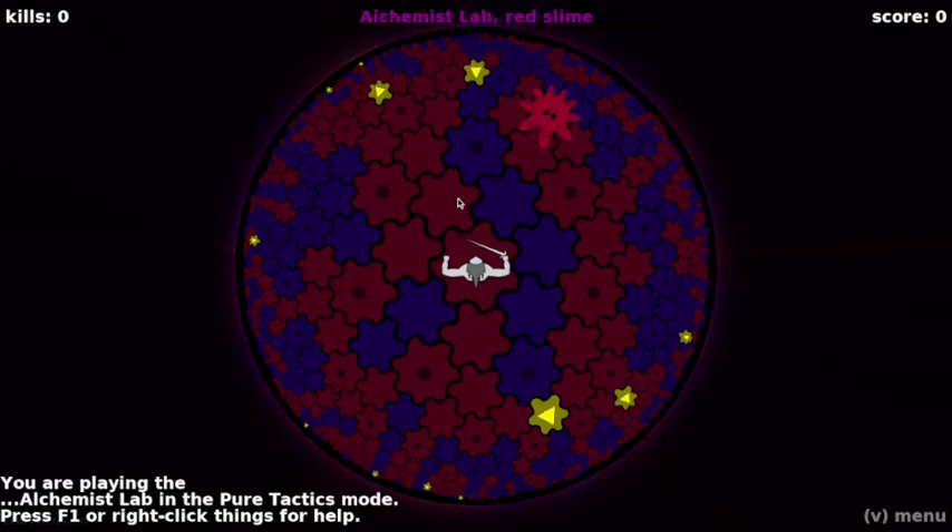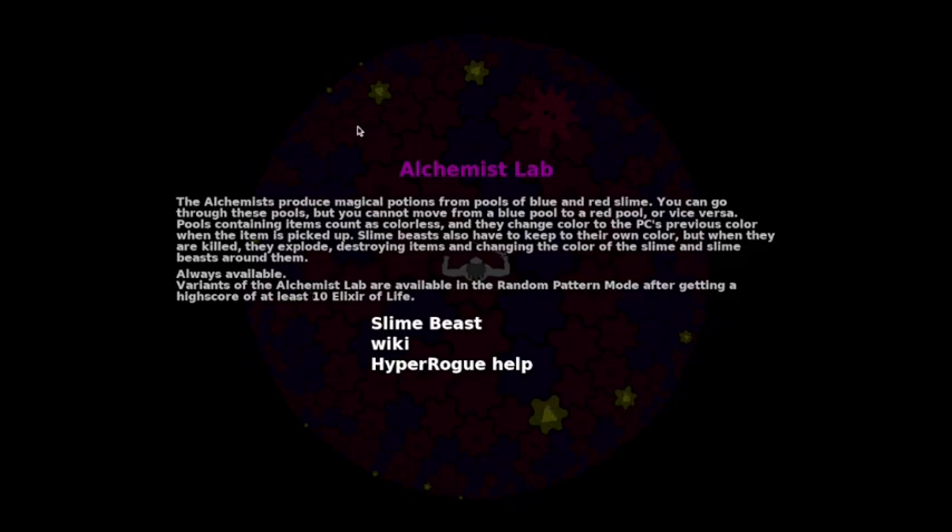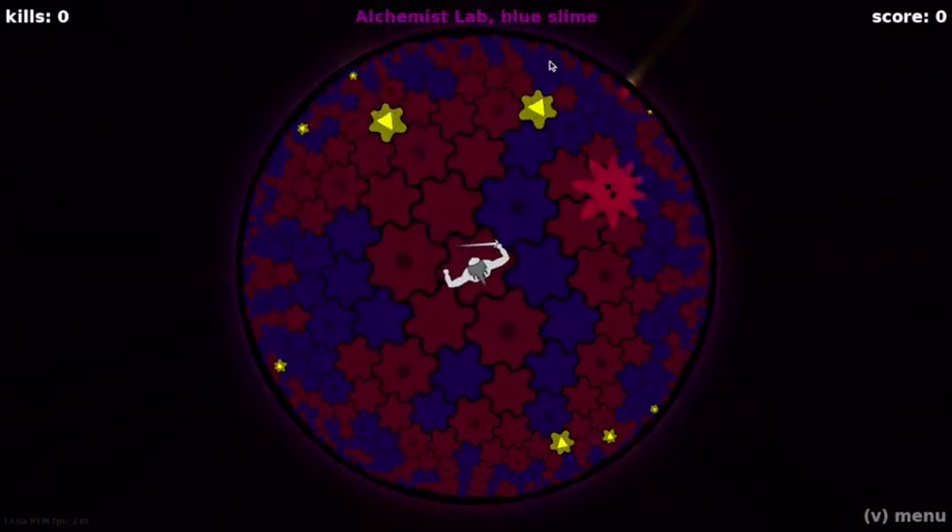It's interesting and useful to get a certain degree of familiarity with Alchemist's Lab, because this is one of the basic lands that is always available. At the very start of the game when you're in the Icy Land, you could walk immediately into an Alchemist's Lab — there could even be one on screen. There's a bit of ambiguity here between slime the floor and slime the enemy, so I'm going to refer to the tiles as red tile or red floor, blue tile or blue floor, and call the enemies red slimes and blue slimes. Try and correct me if I accidentally use one or the other.